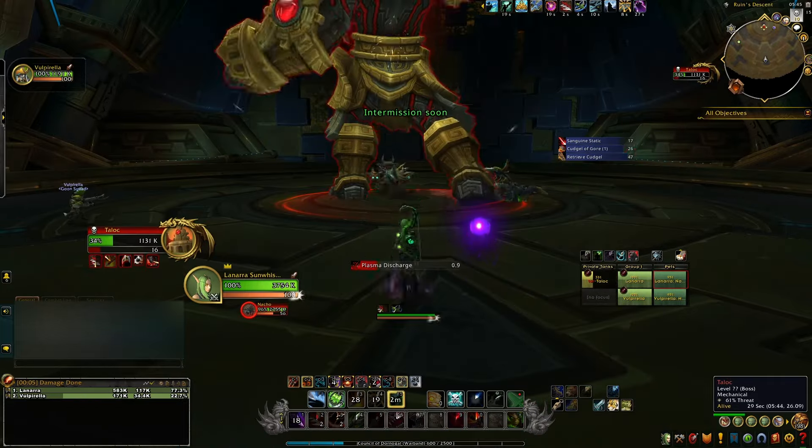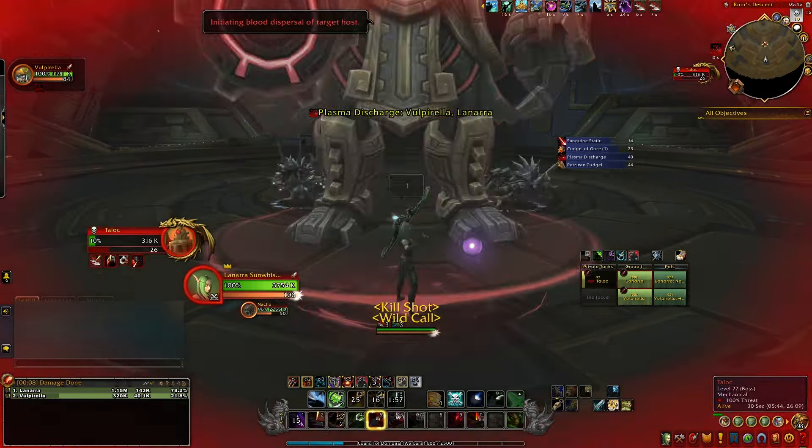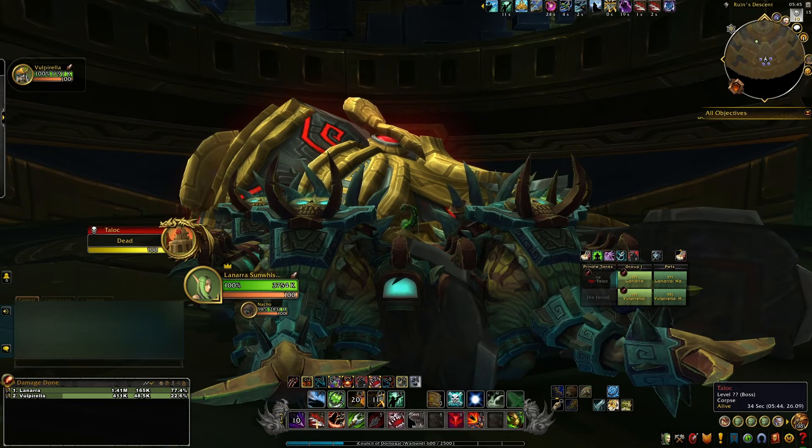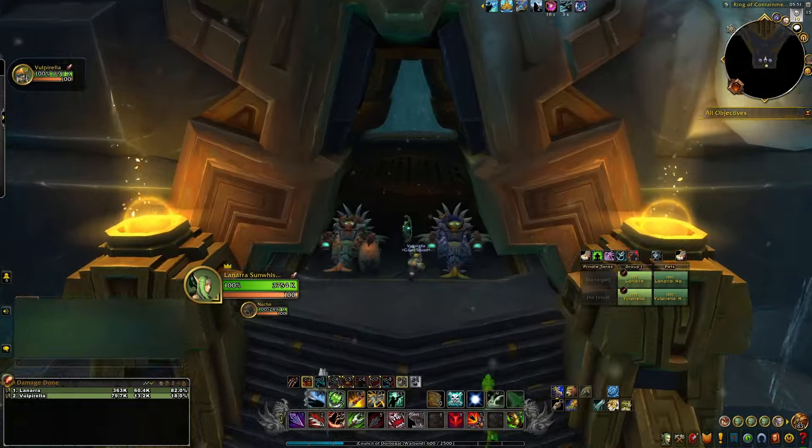Now once you make it inside the raid, go ahead and battle the first boss, and then after that take the elevator boss all the way down and I will show you where you need to go. Once you're down in the underbelly of everything, you are going to want to come over here because this is where the hydra is.